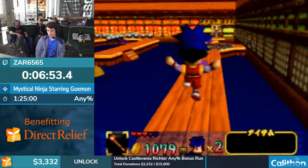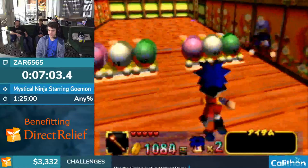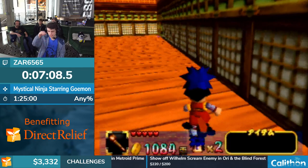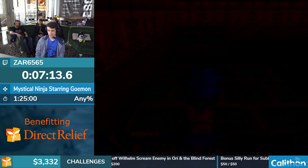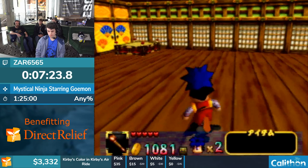That damage boost is pretty precise timing. If you get hit by the ball you have to go back - there's a health penalty. You can't rio hover across those gaps because rio hover where you pop up on top of platforms only happens if you can actually grab onto that platform normally, and those ones you actually can't. That's why we have to do damage boosts in that room.